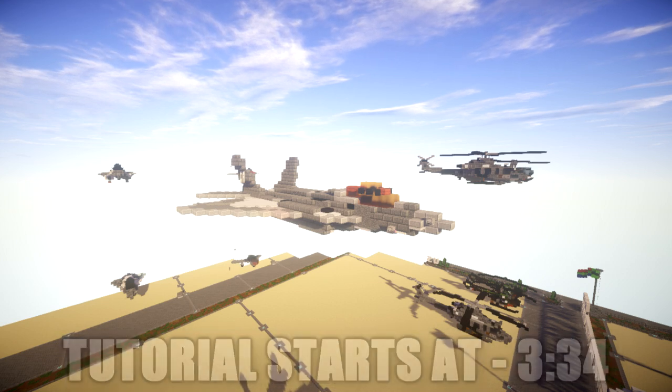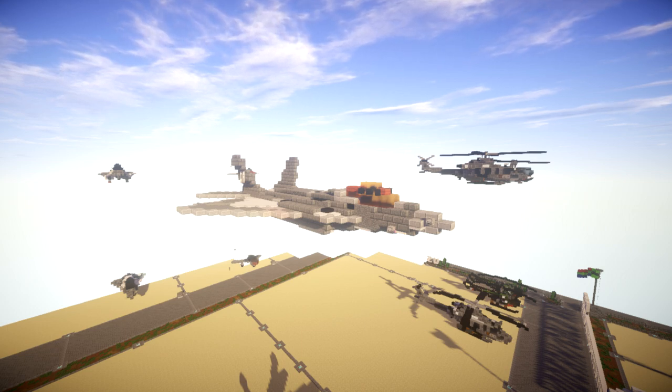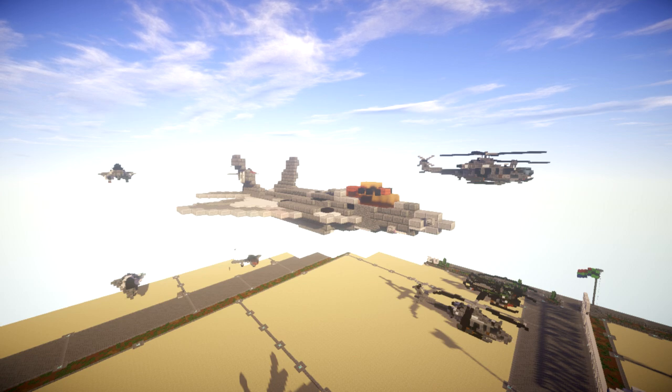The prime contractor Lockheed Martin built most of the F-22's airframe and weapon systems and conducted final assembly, while Boeing provided the wings, aft fuselage, avionics, and training systems. Really interesting aircraft for sure — an absolutely beautiful and beast of an aircraft.